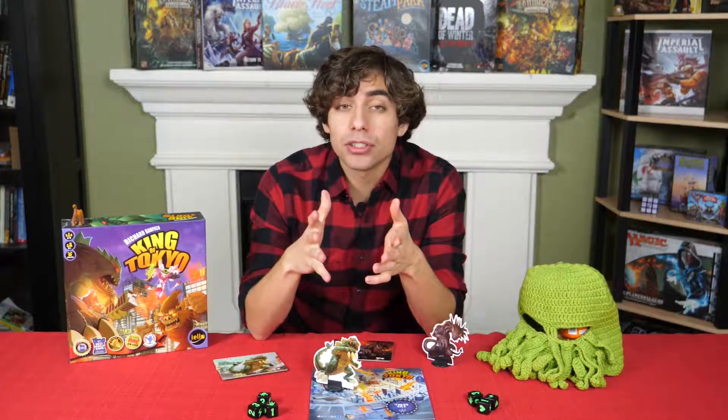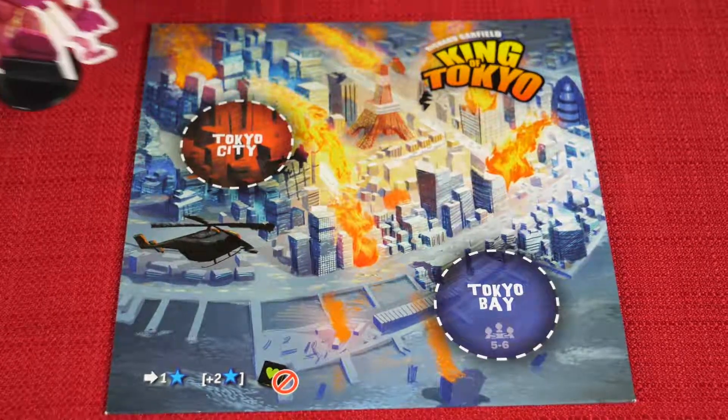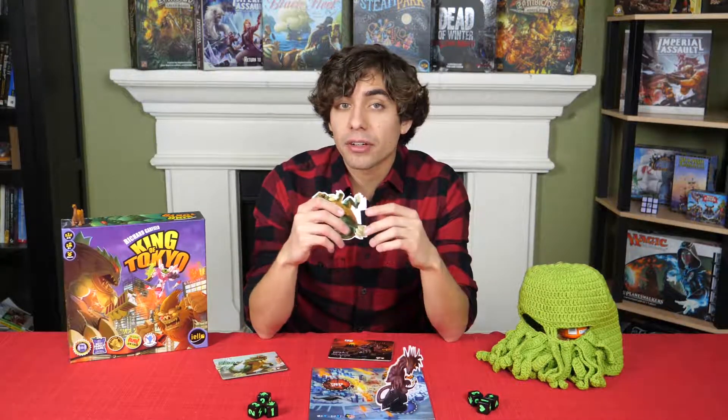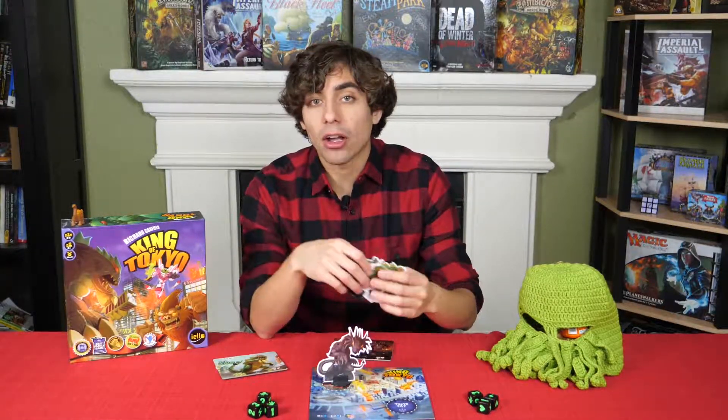If your health ever drops to zero while inside Tokyo, you are eliminated and the monster who attacked you will now take your place. Certain cards can cause damage to players — if a monster outside Tokyo buys a card that causes the monster inside Tokyo to be eliminated, that does not count as an attack, so the monster will be removed and no one has to move inside Tokyo; Tokyo will remain unoccupied. If you are playing with five or six players, you can choose to play with Tokyo Bay. Any monster that moves into Tokyo must first occupy Tokyo City; any other monsters who deal damage to monsters inside Tokyo will have to move into Tokyo Bay. If Tokyo City ever becomes unoccupied, the monster in Tokyo Bay will immediately take over Tokyo City.